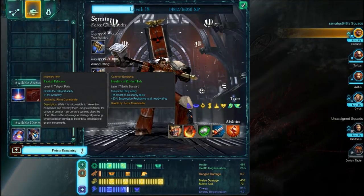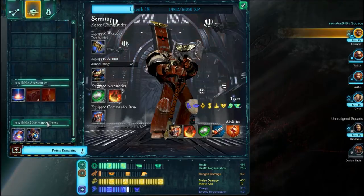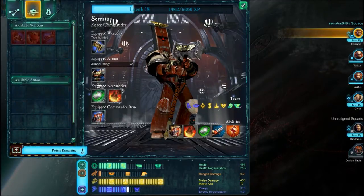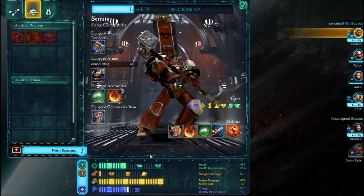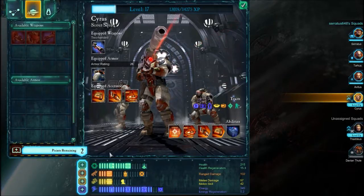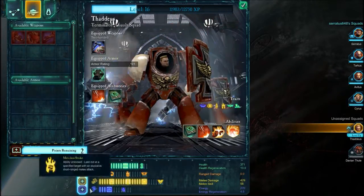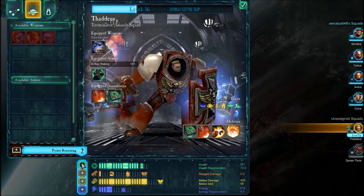We will be able to equip the teleporter instead of this and use him in conjunction with Thaddeus. We are now moving towards health — we want to make him a real tank. And Cyrus goes up here, and Thaddeus goes up here.